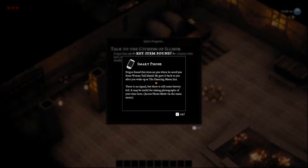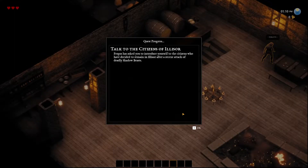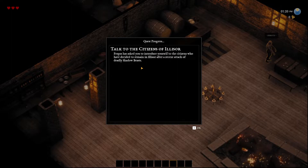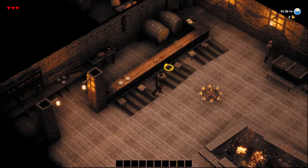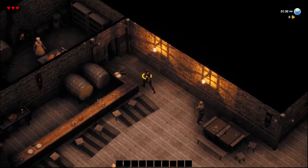Fergus found this on you and saved you from Worm's Tail Island and gave it back after you woke up at the Dancing Moon Inn. There's no signal but there's some battery left — may be useful for taking photographs of your time here. So there's a photo mode I guess. That's Fergus — and Nicholas.